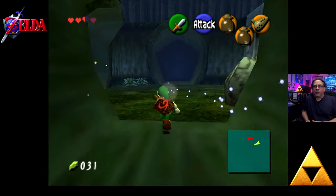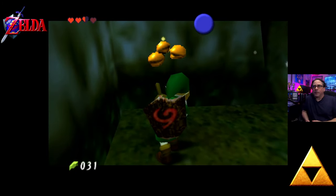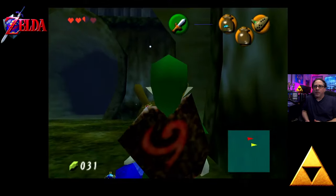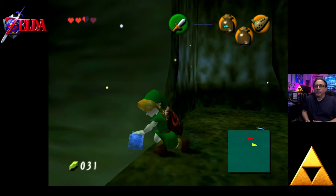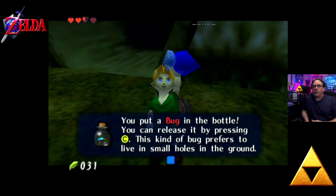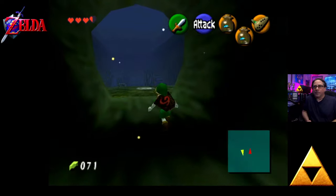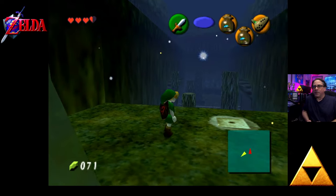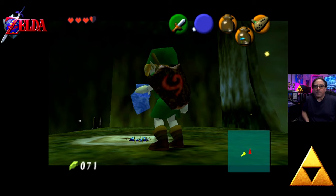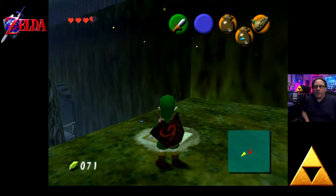Let's grab them. You release bugs — a lot of times they're under rocks. Sometimes they're actually under when you cut grass — that's where they are. There's one right up here. It's nighttime. Bottle — bugs. That little chime lets us know we're on the path of something good here.